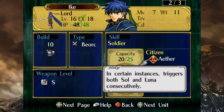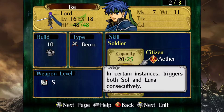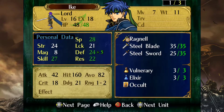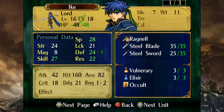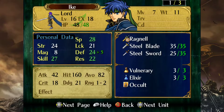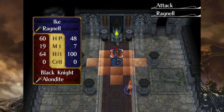Black Knight does not have Nihil either, which means that my Aether can proc on him — which is really the only way to defeat the Black Knight. You really don't have a prayer of killing him otherwise. I believe I have the maximum possible chance of procing Aether with capped skill. It still only amounts to about 27%, which is a little more than 1 in 4. You need to proc it at least twice, because even with one proc it's not enough. I only do like 7 damage to him on a regular attack with Ragnell, and he does 19 to me.